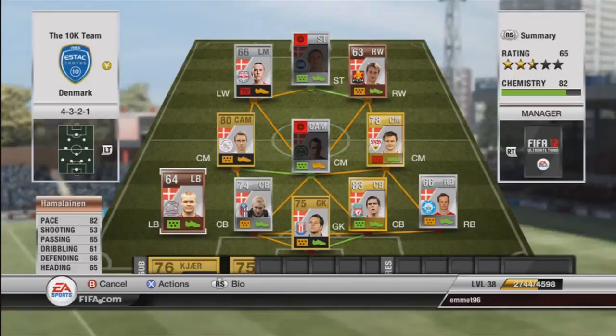Now our left back, we have Hamelin — something like that anyway — with 82 pace, 66 defending, so he actually has better defending than our right back. Cost me 300 coins, quite a bargain, a lot of pace, he's a quite good defender. That's a very good back 4, I highly recommend him — very solid stats all around. They don't seem like they have a lot of pace, but they're actually quite strong and quite fast, really good players to have.